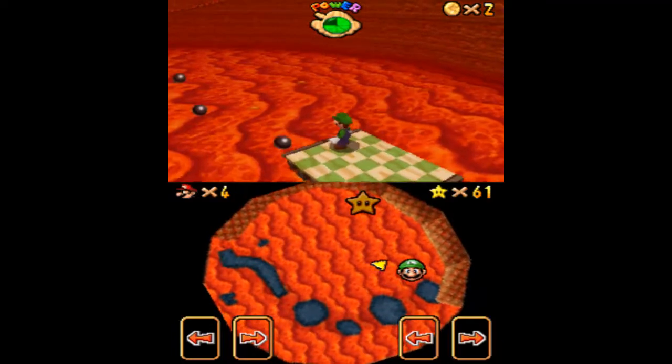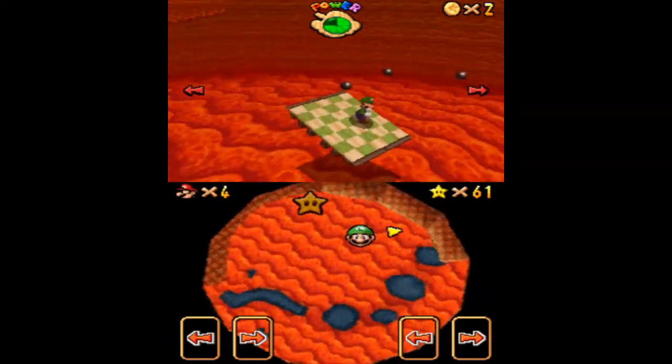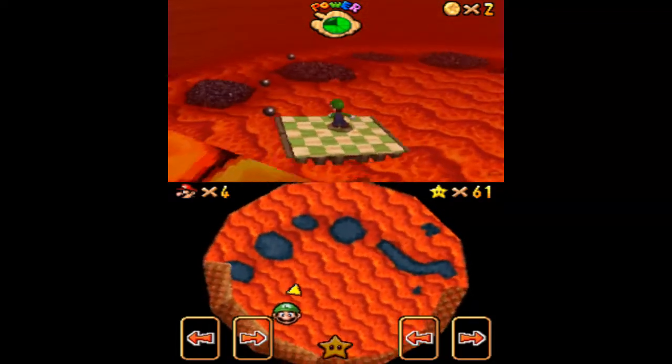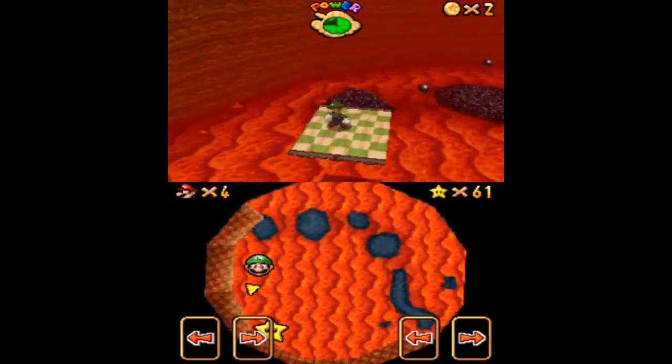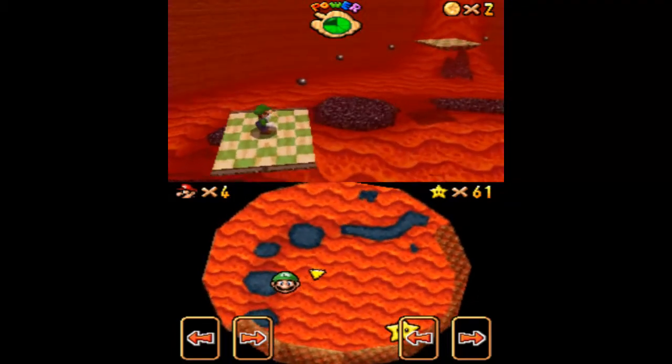While trying to master the controls as Luigi on a little test run I did before recording this. If you don't know how to get into the volcano, you just take the Koopa shell that should appear to your right and go into the volcano.